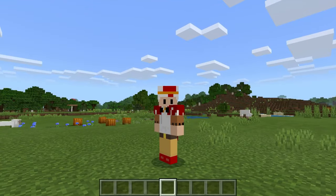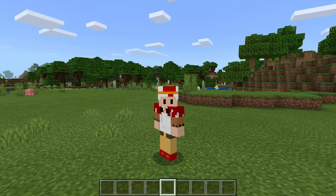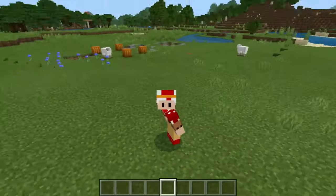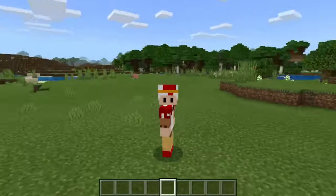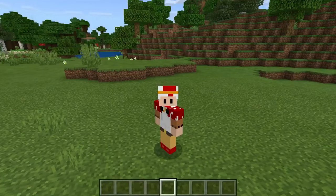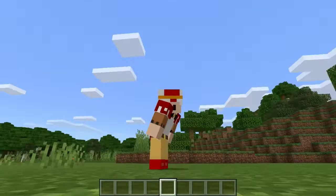Hey guys, welcome back to another Minecraft video. Today I'm going to be showing you how to make your very own flying machine for all your Minecraft worlds. This will work on survival and creative. I'm going to be showing you two versions: a Java Edition one and a Bedrock Edition one. I'll be showing the Bedrock Edition one first, and if you're a Java Edition player just skip to the number that pops up on your screen.